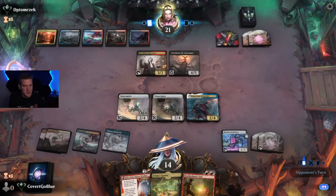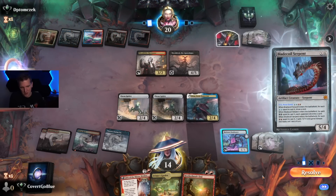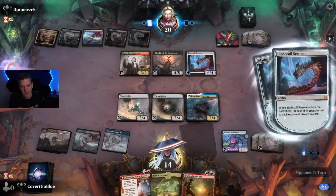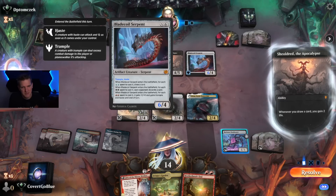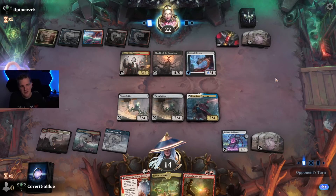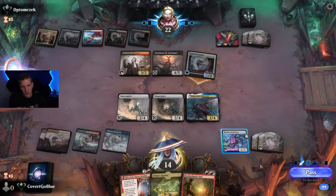Two spiders and lots of power stones now. We're really thinking about this one — they have the mana for Invoke Despair. I have to tap out to do it though, and I think they might still have a counterspell from turn three that they're saving to protect their Shielded. Looks like the Blade Coil Serpent is the answer — giving it haste and drawing a card. I misread it initially, but yes: draw a card and haste.